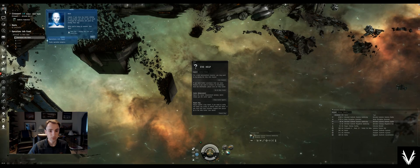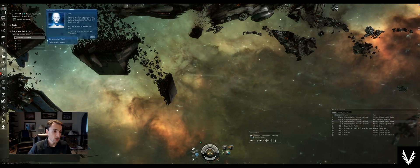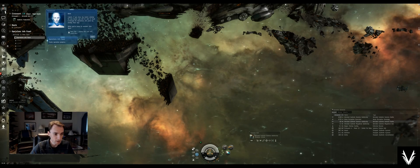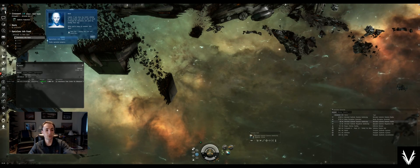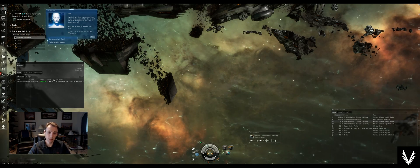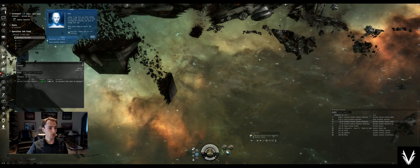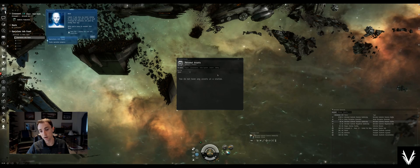Down here is where most of your buttons and controls are for settings. There's a Help button with all kinds of information. Career Agents are something we'll get to soon. The Journal shows missions, what agents you're working with, and other things — good to know because missions come up pretty immediately. Your Wallet shows how much money you have and how you earned it. We just earned 5,000 ISK for an inheritance — ISK being the currency in EVE, also the name of Iceland's currency since the game is made in Iceland.